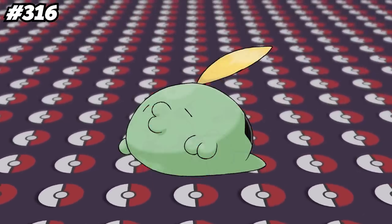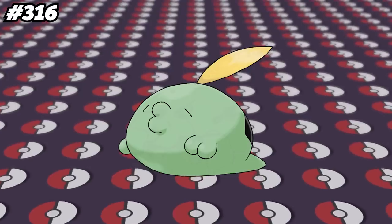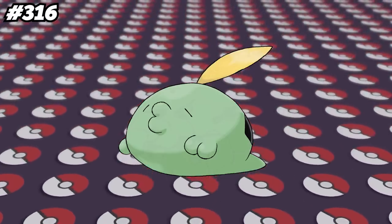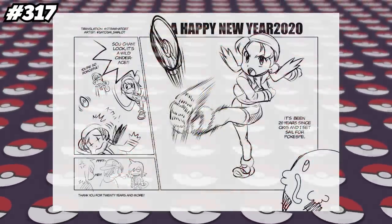In Pokemon Mystery Dungeon Red Rescue Team and Blue Rescue Team, when Gulpin levels up, it will say 'My level went up. My gases smell worse, too.' And I'm not sure if that's a good thing or a bad thing. Satoshi Yamamoto is an illustrator for the Pokemon Adventures manga, and when he writes comments next to the panels, he represents himself as a little Swalot. Carvanha has the lowest base defense of all Dark-type Pokemon with 20 base defense.